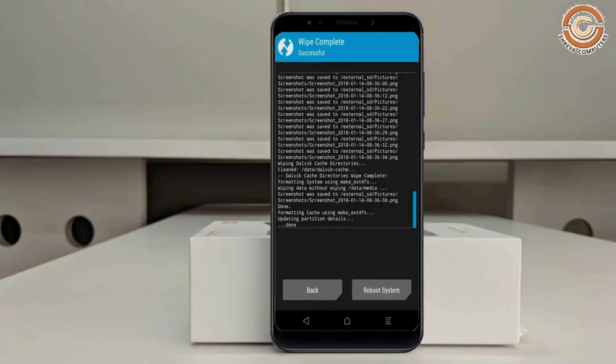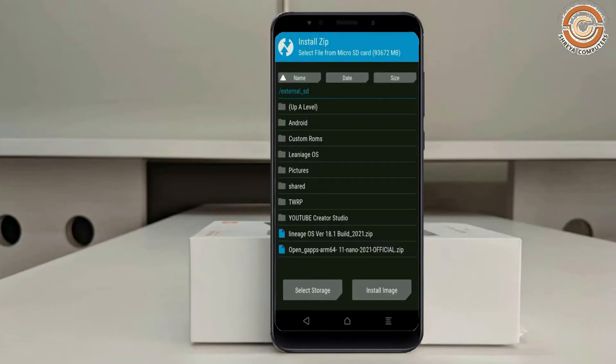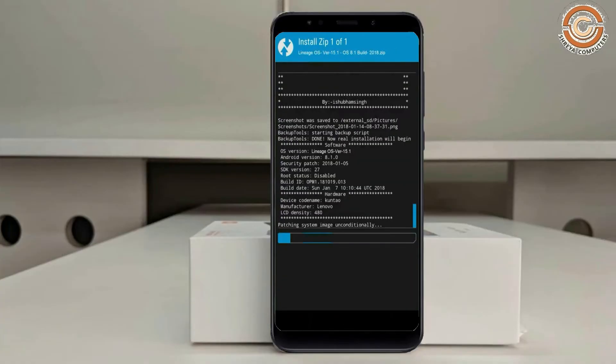We need to go to Install to install the ROM. By pressing Back, you can find Install. Select Android 11. I have provided the latest version of the custom ROM and GApps which are suitable for your device — please find the links in the description below and download them. After selecting the Android 11 ROM, swipe right to install.